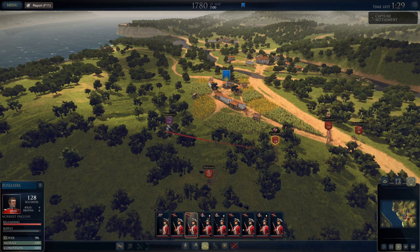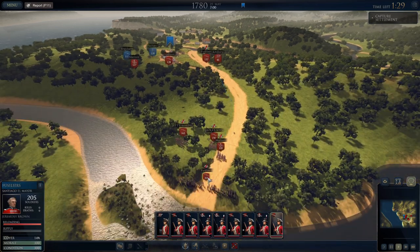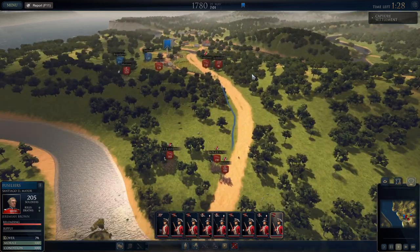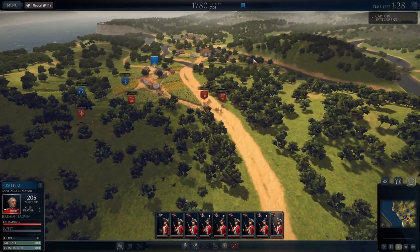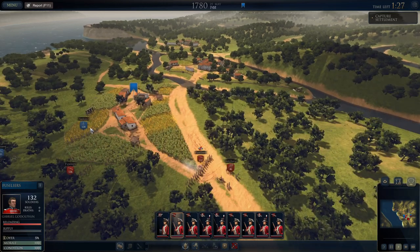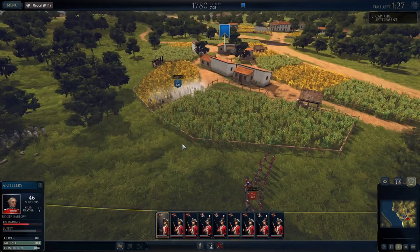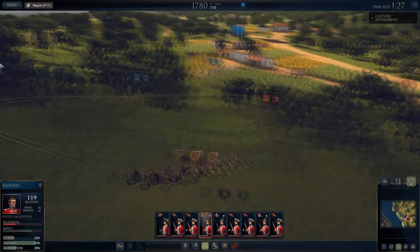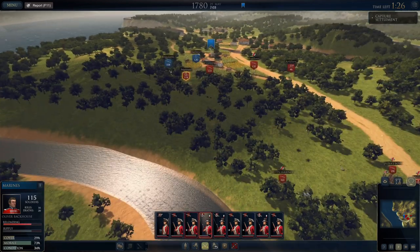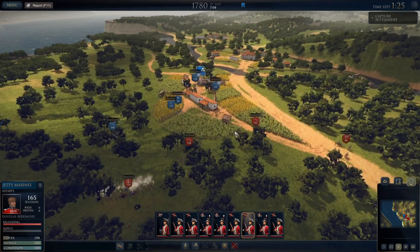Engage these boys — better than two to one against these regulars in the woods. There are some enemy troops spotted. These marines are engaging the regulars; there are cannons probably up on this hill firing down on us. We're losing a bit more than we're giving. Jets' Marines are going to come up on the flank and move up onto this position. We've spotted a bunch more enemy troops — artillery is supporting.